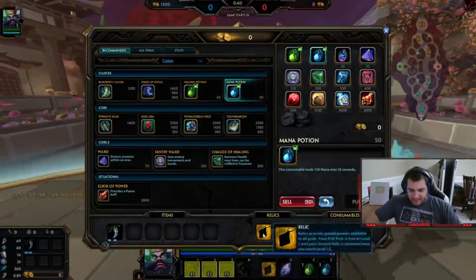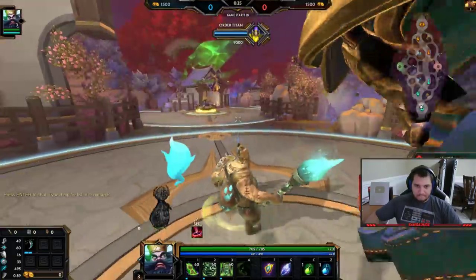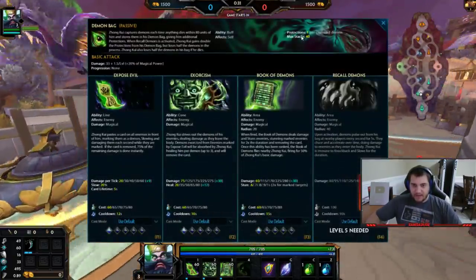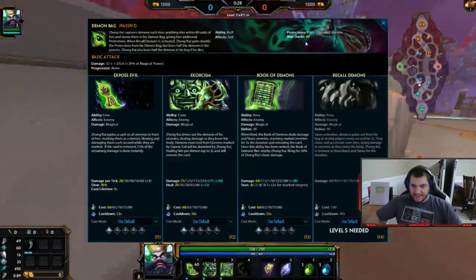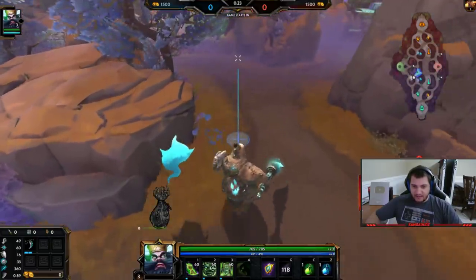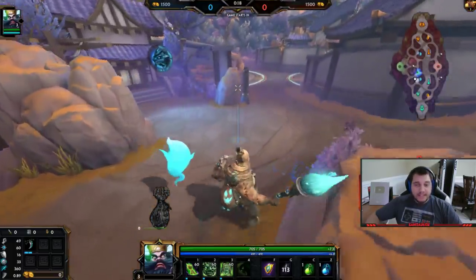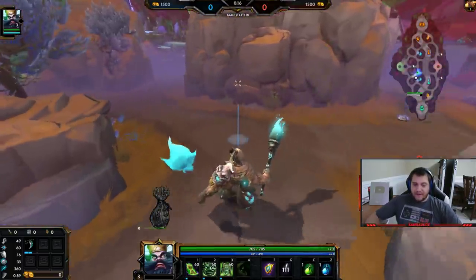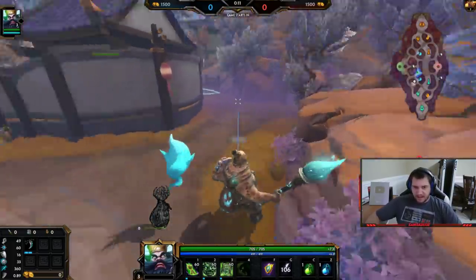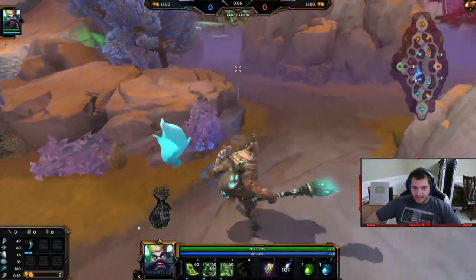Previously they basically removed his passive. Before this patch his protections were 0.5 instead of 1, and max stack of 60 instead of 40, so overall it took a lot longer to stack and you got 30 protections. But with this new Zongquay it's very quick to stack — takes like five waves or so if you're doing camps as well — and you get 40 protections.